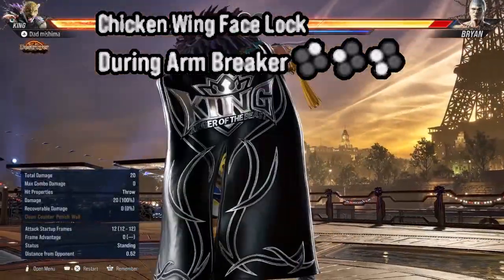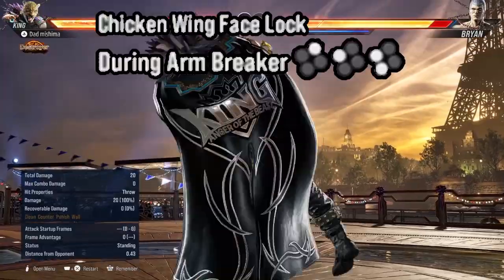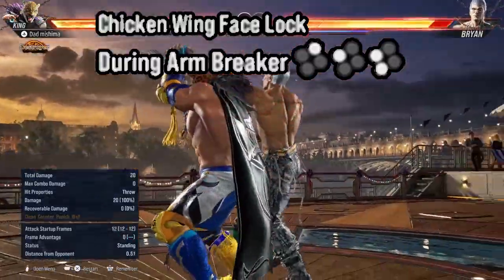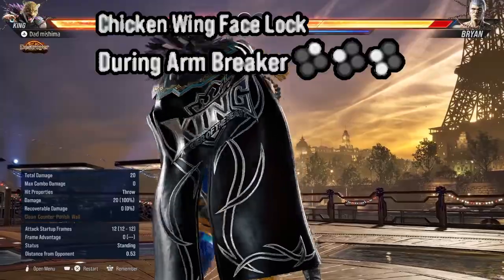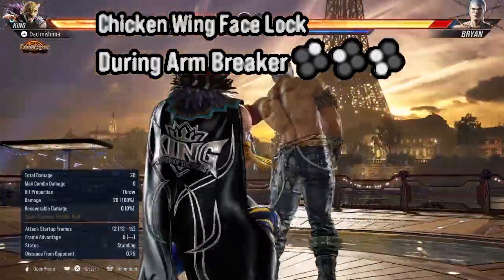Now as soon as you grab him with the arm breaker, you want to start putting in the commands for the chicken wing face lock. To do this grab, press right punch, left punch, then left punch and left kick together. To help out with Kang chain throws, just keep inputting the command until you see the throw come out. Chicken wing face lock: right punch, left punch, then left punch and left kick together.